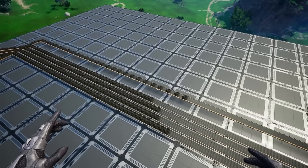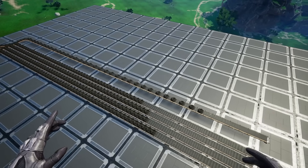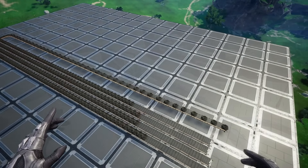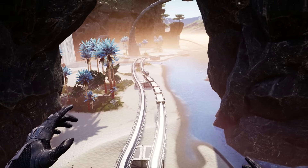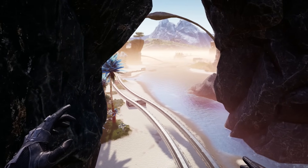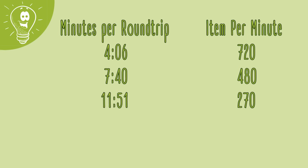With a Mk2 belt it will need 2 and a half minutes, even though you are transporting half the items per minute compared to 4 Mk1 belts. So the throughput, or items per minute, is what it's all about. What throughput does a train have? The answer depends on the time the train needs for one round trip. Easy answer: 4 minutes 06 for a 720 items per minute throughput; 7:40 for 480 items; and 11 minutes 51 for 270.